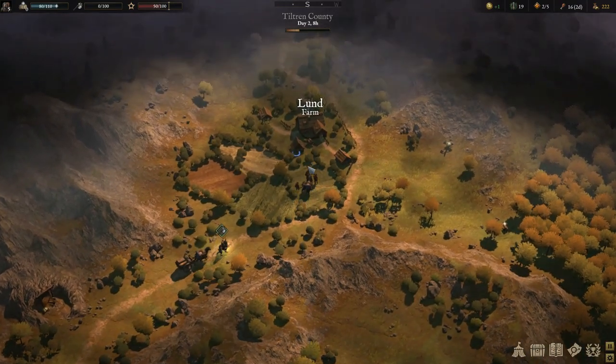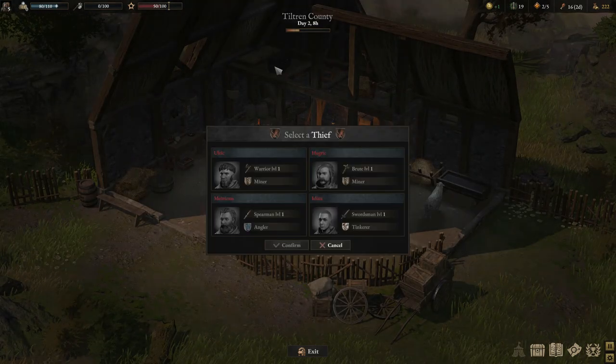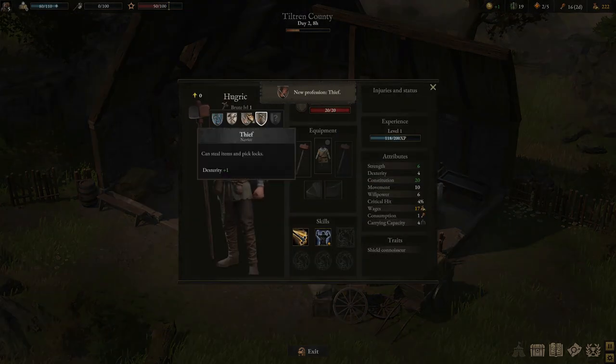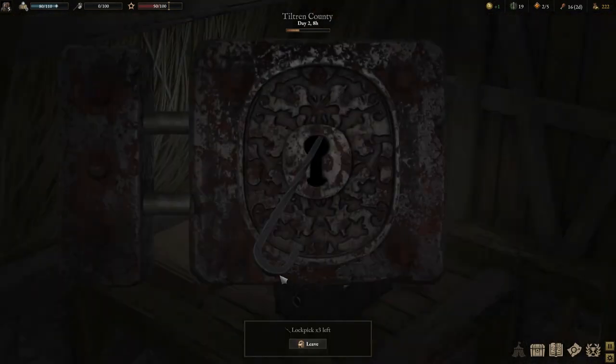We're going to head down to this farmstead — I'm pretty sure there's something here we can lockpick. There we go, we have a chest up the top. To do lockpicking, first of all assign yourself a thief — so we've got another profession there. What you've got is the lock here. You might want to turn your sound up because some people are better with audio than I am, and you can actually hear some of the different noises it makes.